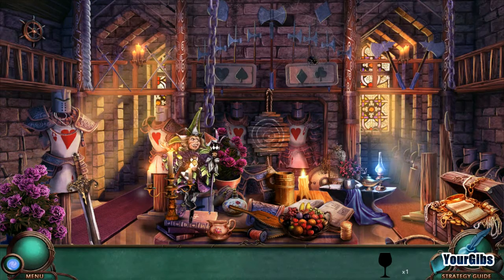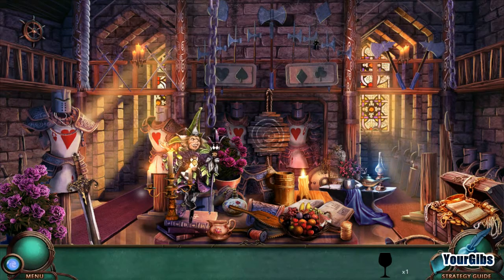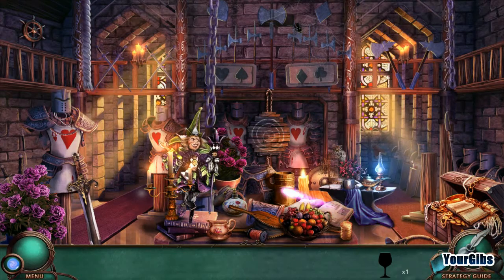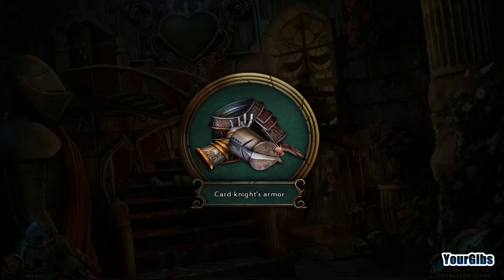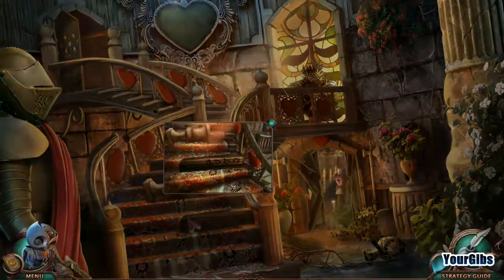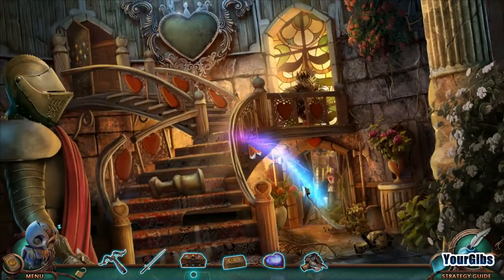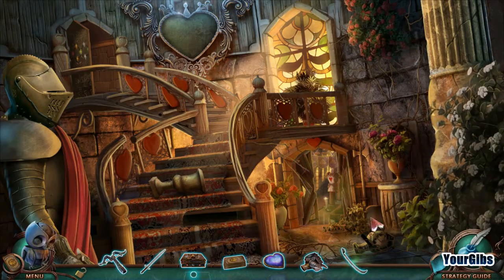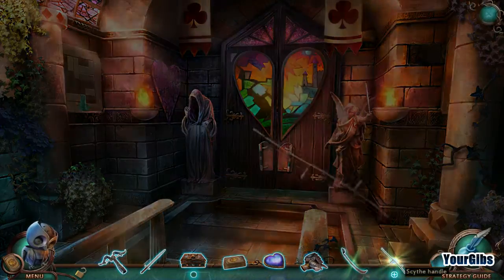Now where is the last item on the list here? I'll do a scan. All these fruits are making me hungry. Card Knight's Armor — sure. And now we have something else. It's a scythe blade. There we go. Found it. Open this door, mister.